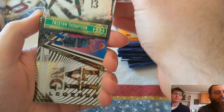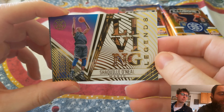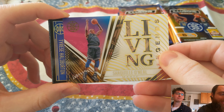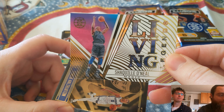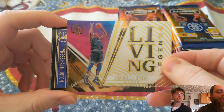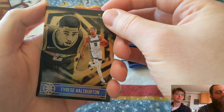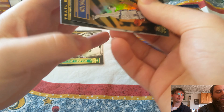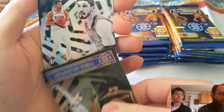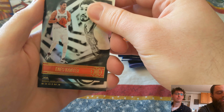I put Illusions in the same tier as Recon and Flux — they're all pretty cool. Recon and Flux are new this year, but this is the second year for Illusions. We got a first acetate card — Shaquille O'Neal, Living Legends. If you've watched any of my other videos, you know I really like acetate cards, so I'll take that as my first quasi hit here with Shaq on the Magic.